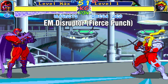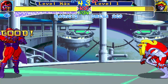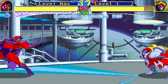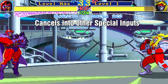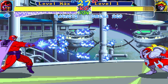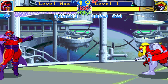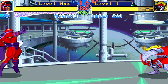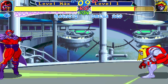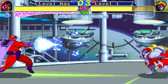The EM Disruptor is used by just pushing fierce punch. In later games this would have normal inputs like any other special move. One special thing about it in this game is that it can be cancelled any time during the animation — either before it hits or after it hits the opponent — into other special moves or super abilities. It's best to let the attack hit for some damage, then cancel into another special move, giving you a chance to start another special attack or super move before the EM Disruptor animation finishes.